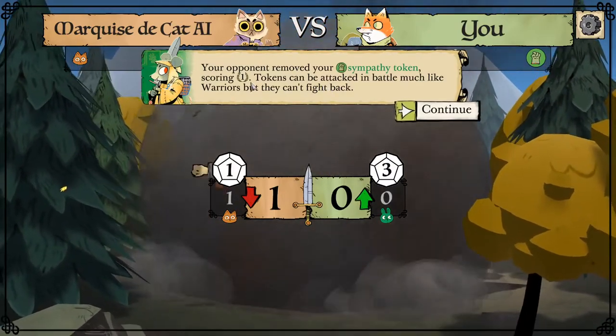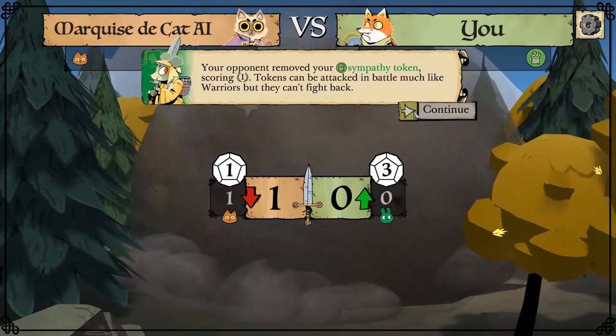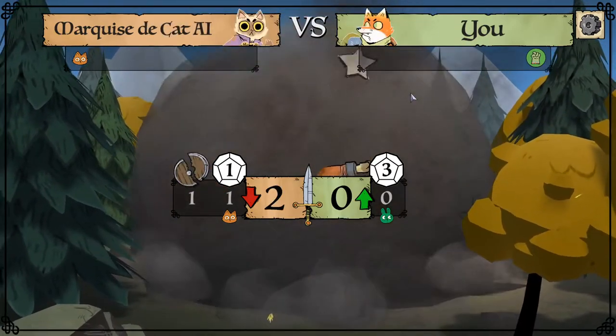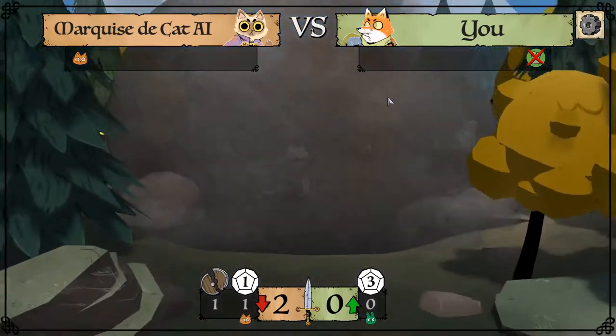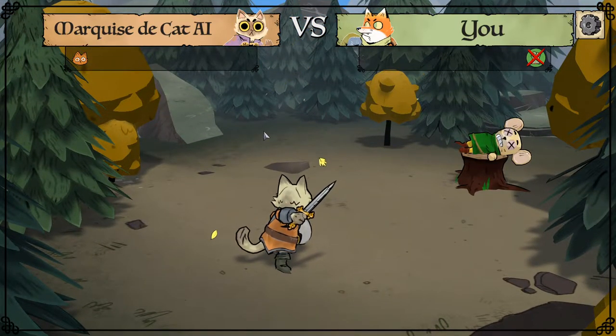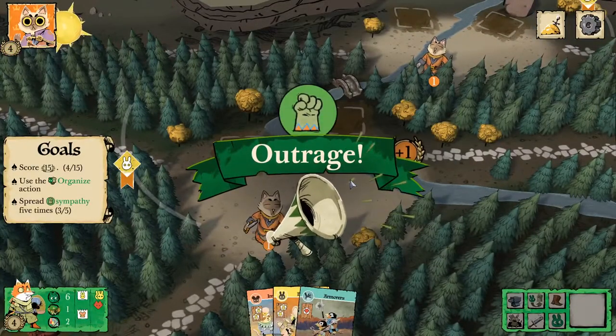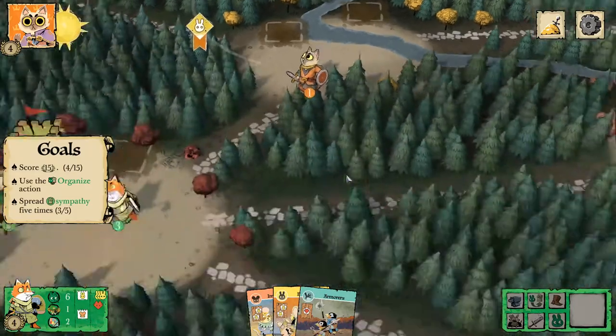Your opponent removed your sympathy tokens, scoring a victory point. Tokens can't be attacked in battle — well, they can be attacked, but they can't fight back. Did I just lose my rabbit clearing? I think I did, yeah, I totally did. Got some outrage, though.